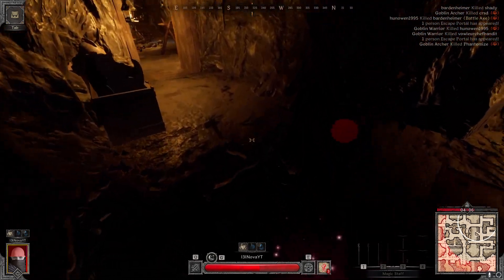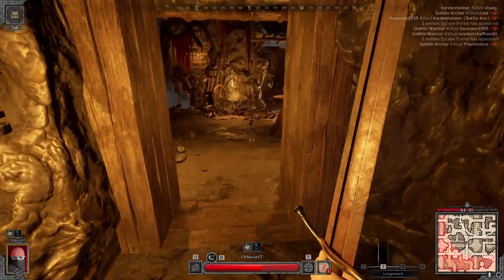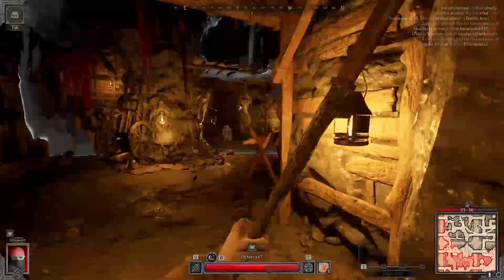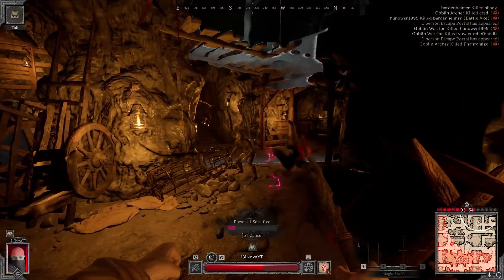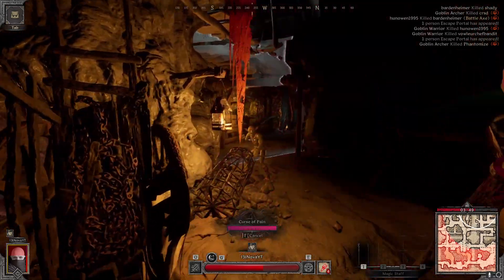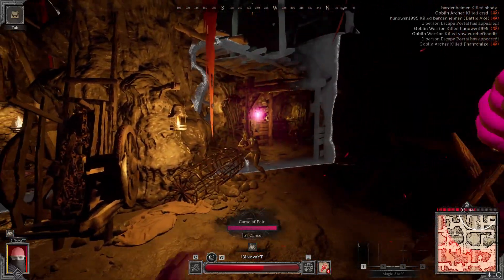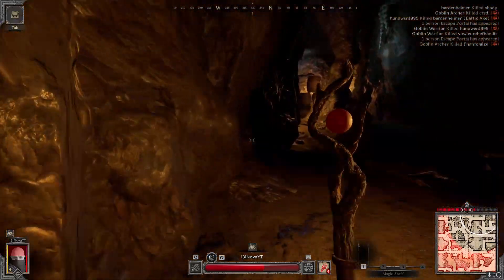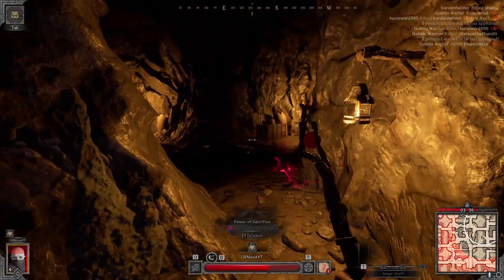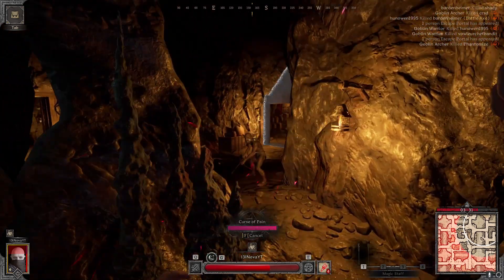We got a longsword - that's actually exactly what we were looking for. A build I've been trying out is you can go Blow of Corruption as your key, and then just go Phantomize and not use spells at all on the warlock. It seems to be pretty strong, actually.